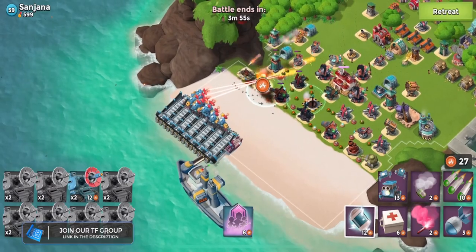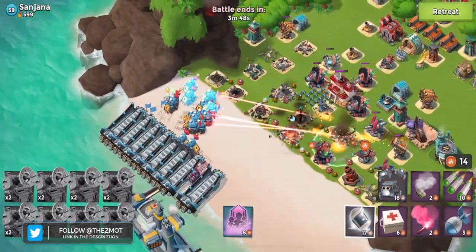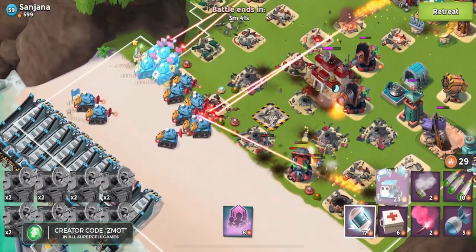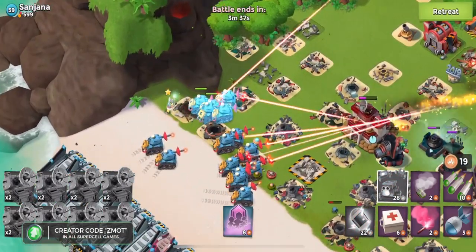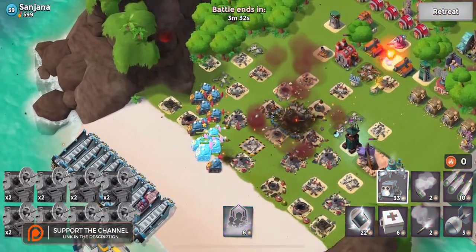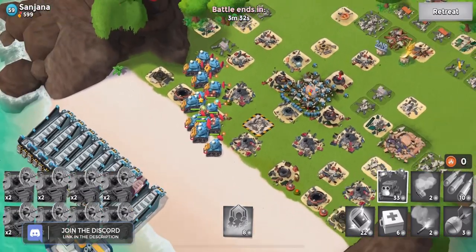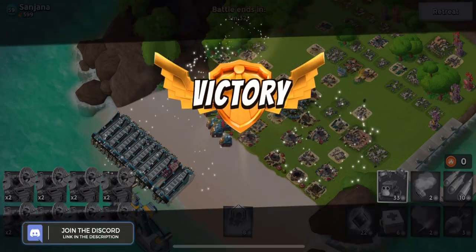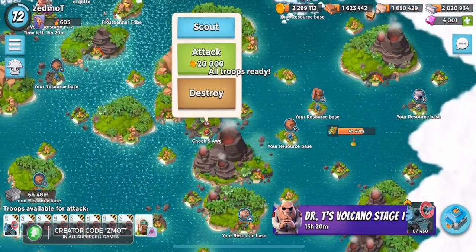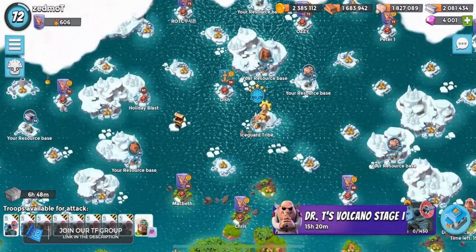Lasertrons are so, so much fun, and I have been yelling and screaming at Supercell that every single prototype needs to be like this. The Protector - garbage. The Engineer - garbage. Every week that prototype troops come out, they need to be exciting, over the top fun, and make people want to max their base out. Getting your base so that you have two Lasertrons per landing craft should be a huge incentive. Right now Lasertrons, Heavy Choppas, Rainmakers - all of the original prototype troops are just so, so strong. Max your boats, max your landing crafts, max your headquarters, max all of the things.